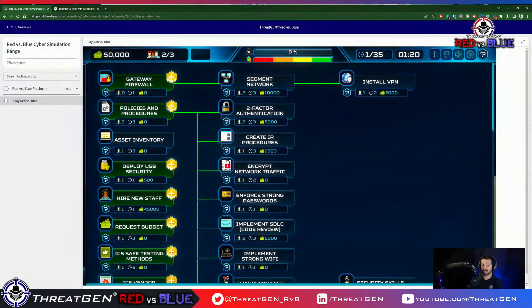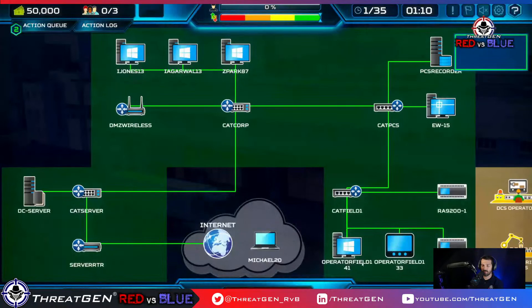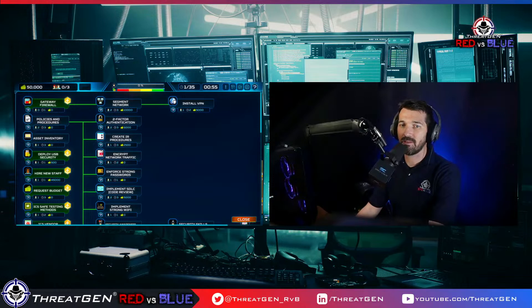We're going to do policies and procedures to get access to 2FA, network encryption, etc. I'd argue that CIS18 doesn't explicitly say policies and procedures because it almost implicitly assumes you're doing policies and procedures for all 18 controls. If you dig in a bit, you'd actually see that CIS18 does reference policies and procedures somewhere.